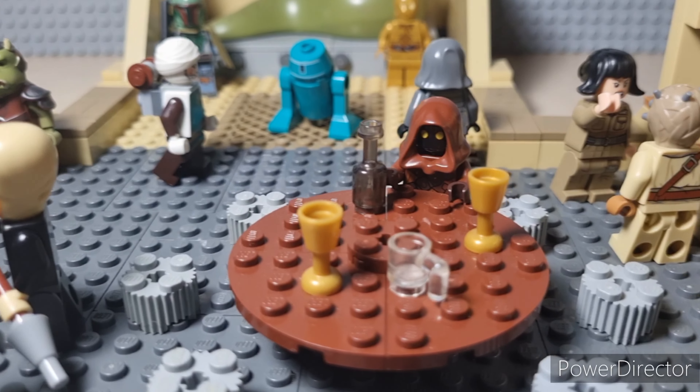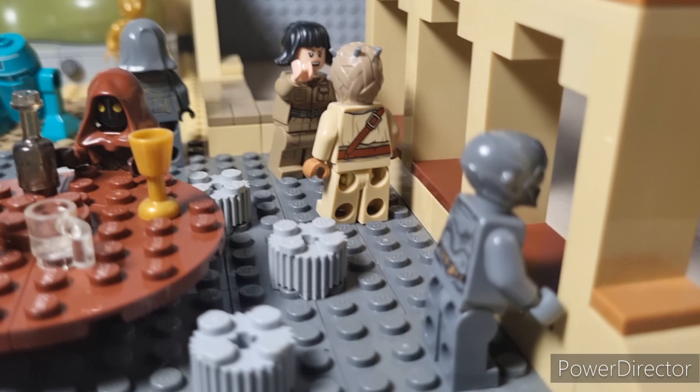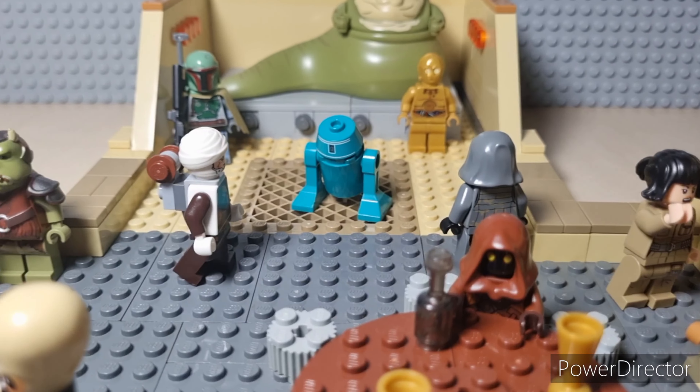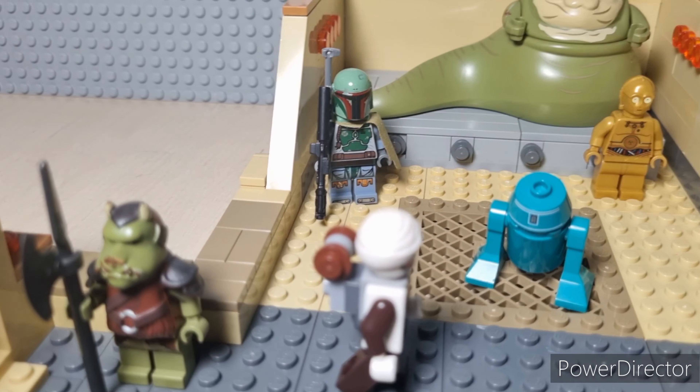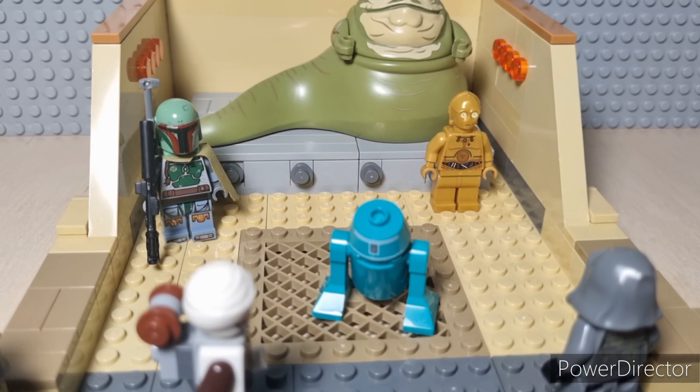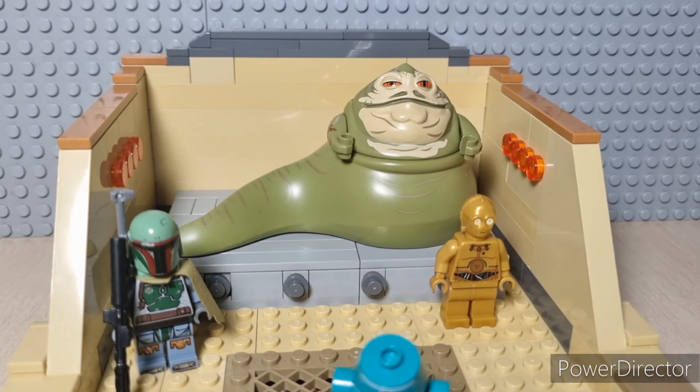Here I'm going to be showing you some scenes that I put in the palace, like the protocol droid there, some people arguing in the back, Jawas trying to steal stuff. There we have a Gamorrean guard protecting the entrance, and here's the main throne room with Jabba, Boba Fett, and C-3PO sitting in the throne.